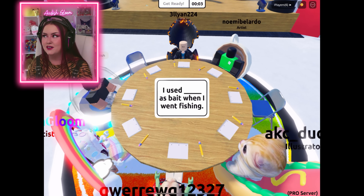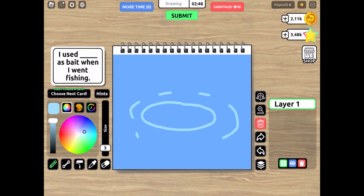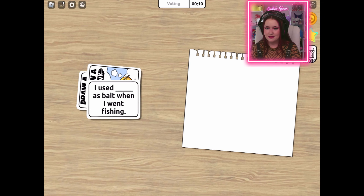Okay, next round: 'I used blank as bait when I went fishing.' This one's kind of hard — how could I make this Digital Circus themed? I think there's one character that can easily be used as bait, so we're gonna draw our water, our little fishing line and hook, and then I'm gonna draw Gummy Goo dangling on the end. I'm so sorry — this might be more tragic than your actual ending in the story. At least the other way you poofed out of existence, whereas now you're gonna get eaten alive by a bunch of fish. But that's all I can think of.